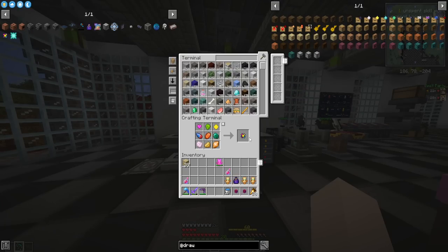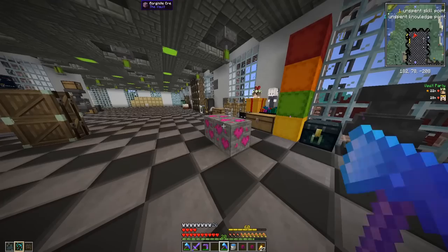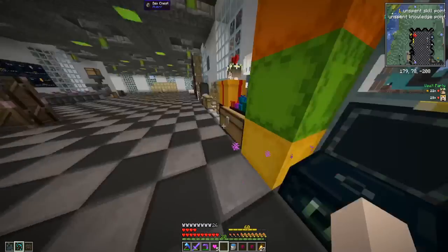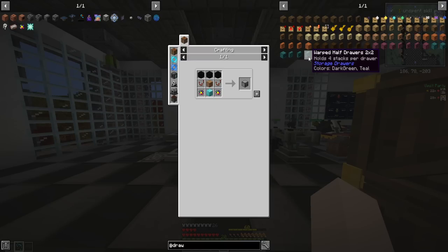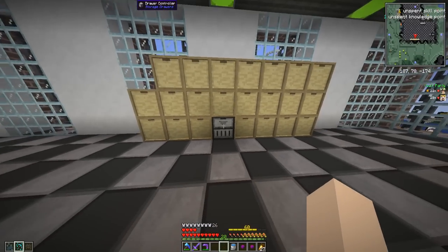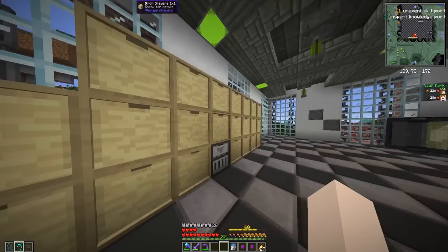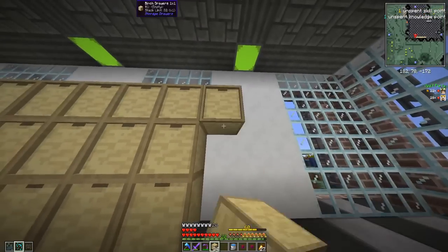Now we should be able to make two pogs no problem. We ran out of Gorgonite — grabbed some and got five this time, could be better. Made ourselves the second pog, grabbed a couple comparators. We got a drawer controller, and all we have to do is place it right here so it can communicate with all the other drawers.